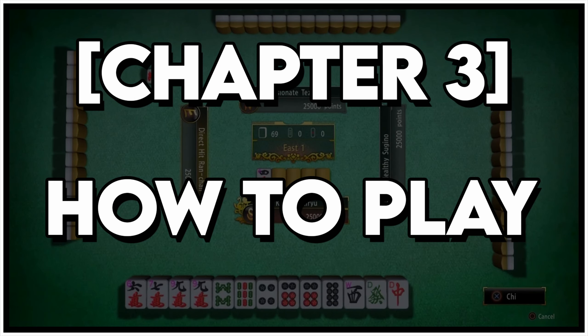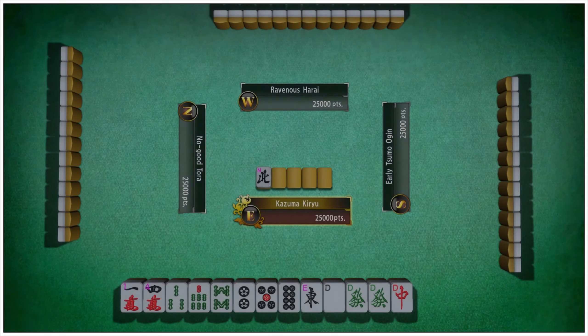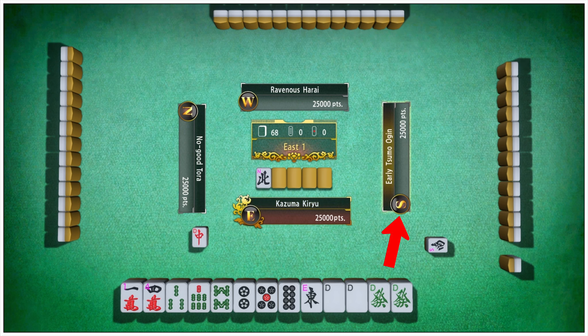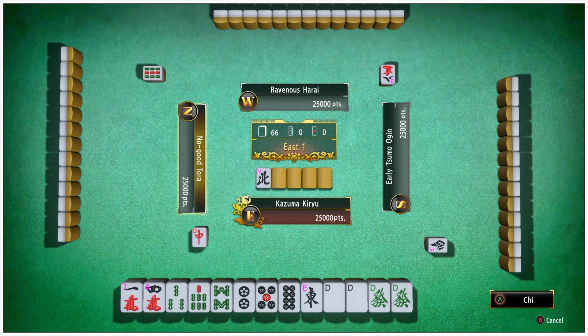Chapter 3: How to Play. Once the game begins, the player sitting in the east seat — the Oya — first discards a tile. Then the player counterclockwise draws a tile and discards a tile, aiming to complete a valid hand.